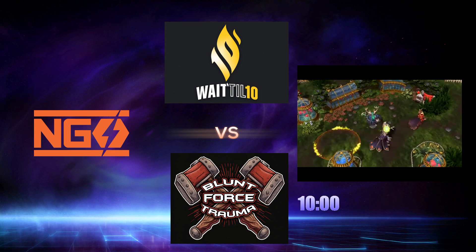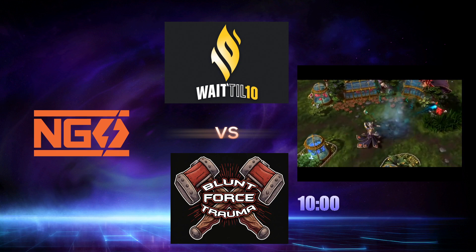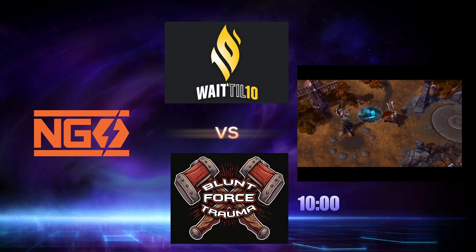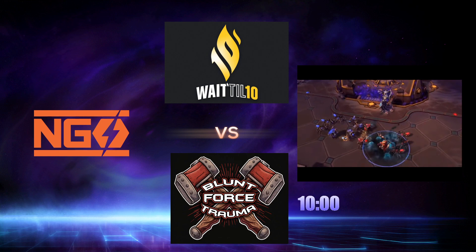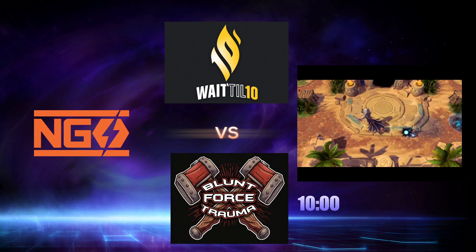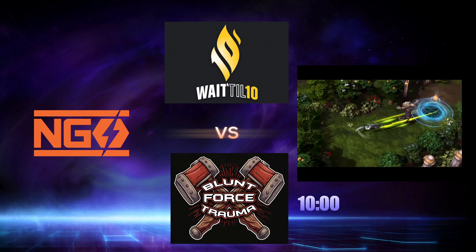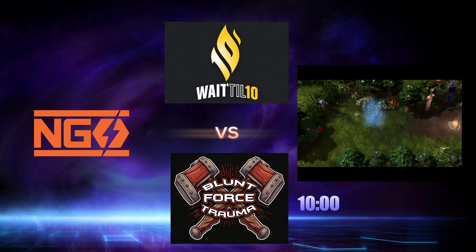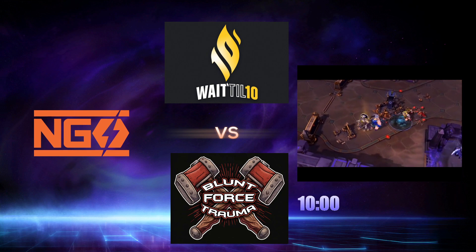Kel'Thuzad's power relies on your ability to combo his spells. Root and chain heroes to complete your Master of the Cold Dark quest quickly. Not only does this increase his overall damage, but it also grants a secondary effect to each of his level 1 talents. Kel'Thuzad's spells require setup and execution, so he excels against heroes he can out-distance. Watch out for foes that dive in for the kill.